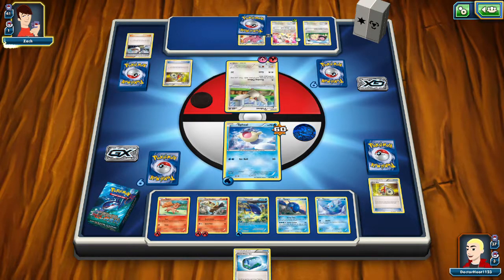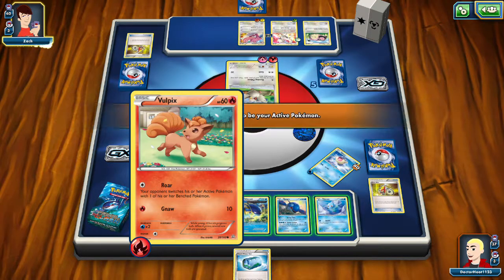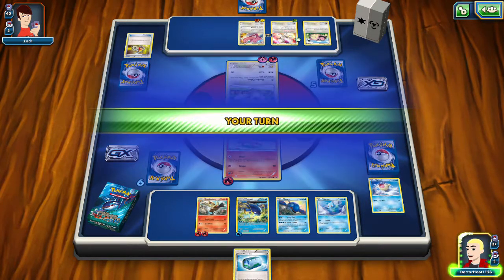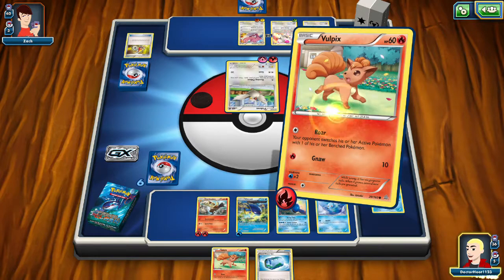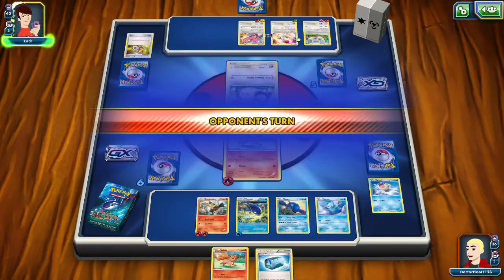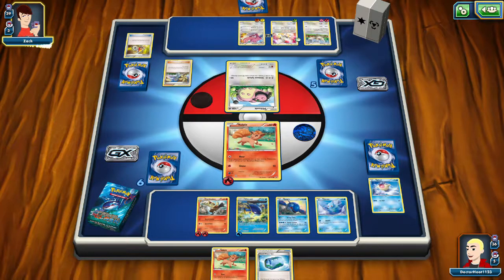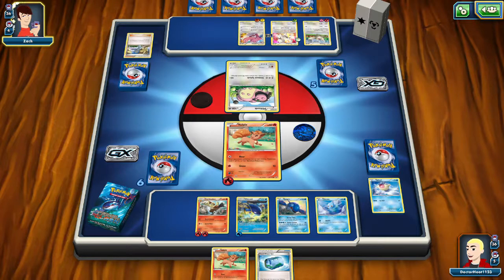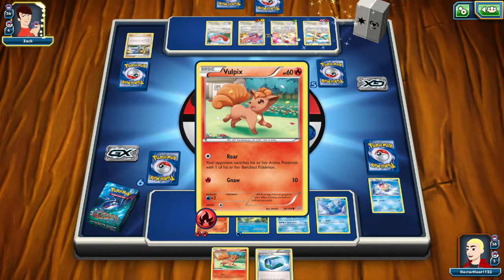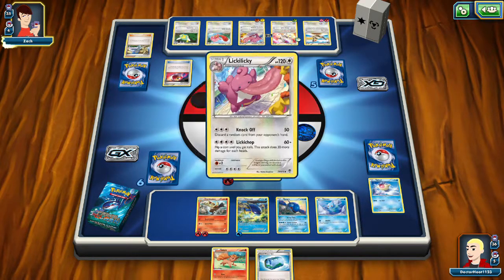Lickitung. So we had two Pokemon that are actually ready. We can do some more stalling, but I don't particularly want to do that. We can force a Switch — we got one that doesn't have any energy on her and takes three. She's getting more energy. The retreat cost is three. We can do 30 damage. Not a lot, because it's just Vulpix. But we can try and aim for getting a Ninetales.